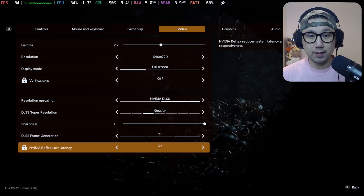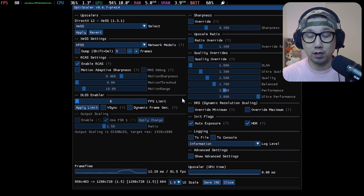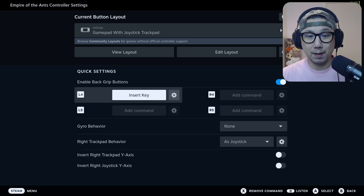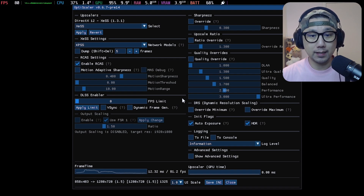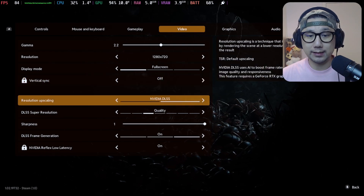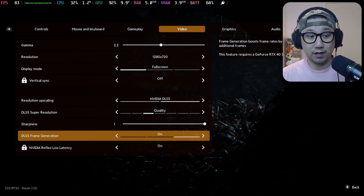Now let's toggle on OptiScaler — this is the mod. You toggle this by pressing the Insert key on your keyboard. If you don't have a keyboard, go to the controller settings and enable the back grip buttons, and map one of your back buttons to the Insert key. When you press it, you get this menu and you can see here upscalers — it's currently set to XEXS. You can change it to FSR 3.1, FSR 2.2, or 2.1 depending on what upscaler you want. XEXS is pretty good. So the DLSS is actually converting it to XEXS upscaling, and we've got AMD FSR frame generation on.